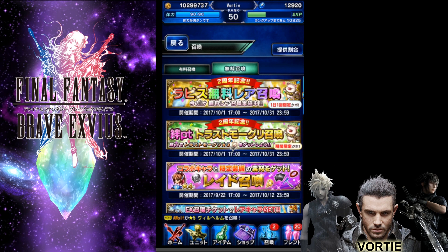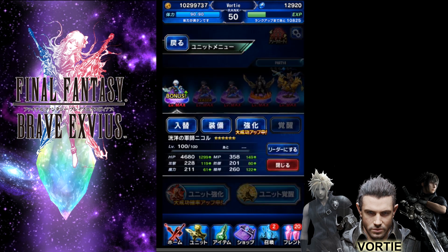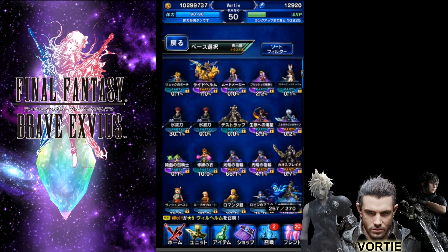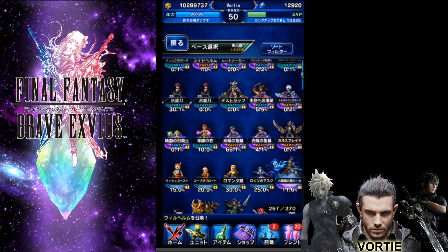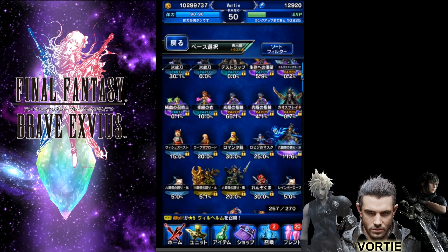Alright, nothing there. Let me show you guys my units and then I'm going to jump right into the pulls. As you can see in the top left corner, I did get my hands on CG Noel — I believe a lot of people are trying to get him, so I'm pretty happy about that. I'm going to scroll through these so you can take your time to look later. I did get Pronto literally two or three days before I started recording off of a free pull, so I'm pretty happy about that. I also got Kid Rydia.